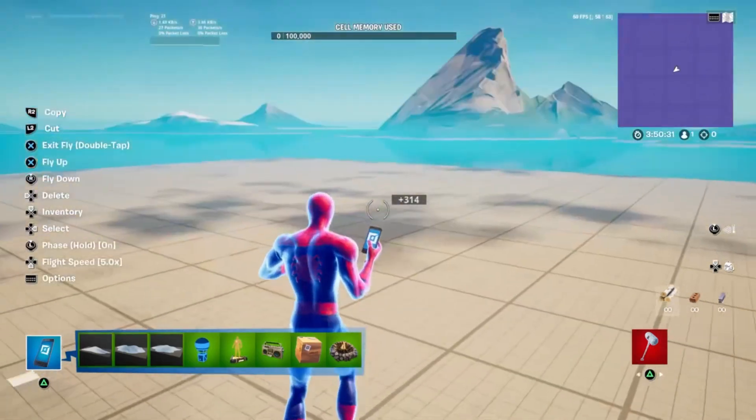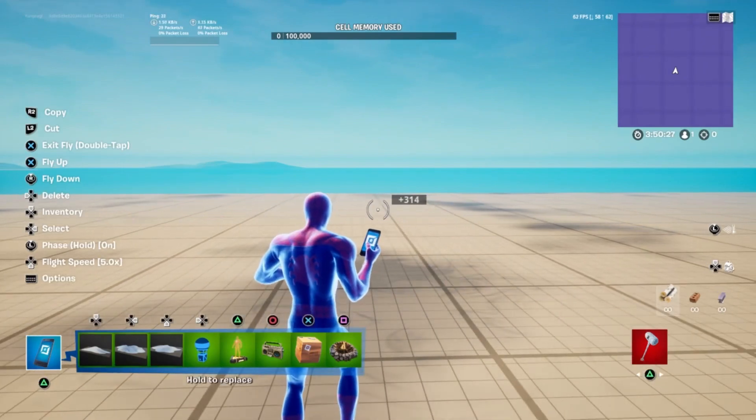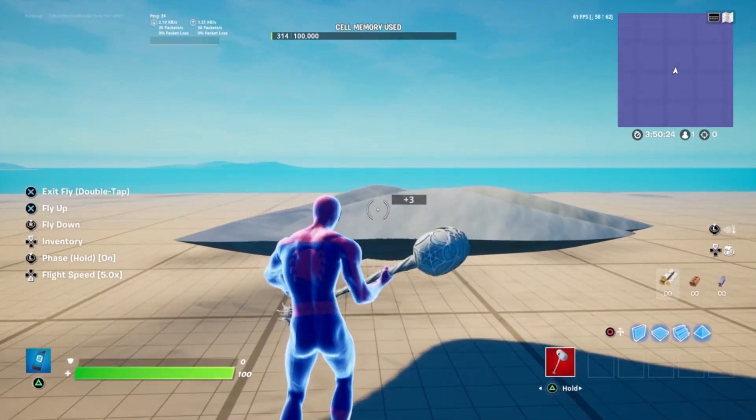Today, Epic just made a brand new Fortnite Creative update and it's insane! First off, we're gonna start off with some new galleries. We got the snow galleries and prefabs.